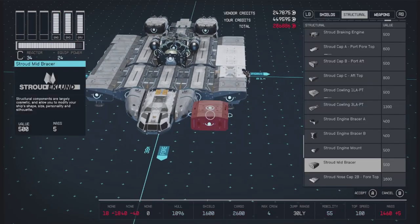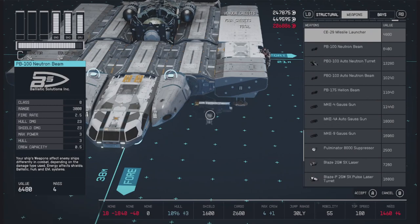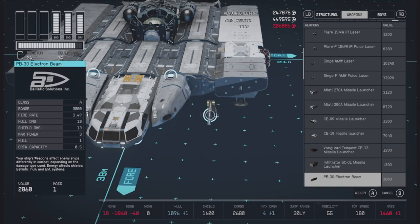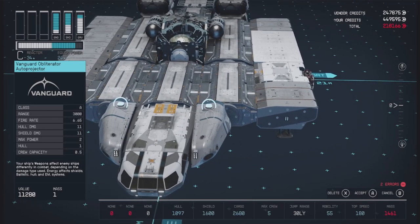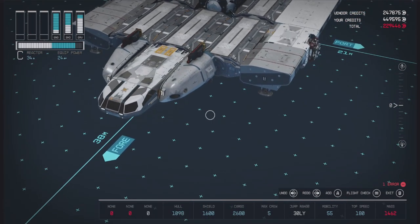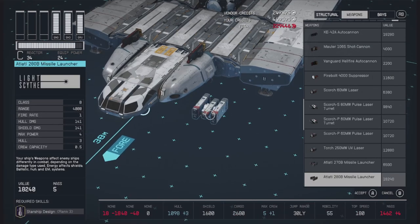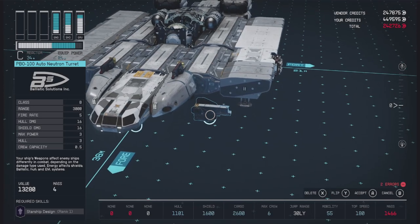Then we just have to look at our weapons. Let's go back up to the top of the list. I know I'm looking for Vanguard Obliterator Auto Projectors. These are Class A but they're really good — great range, high rate of fire, low max power so you could put a bunch. I think I'm only going to put two up front. Then I think we'll go for some turrets of some description for our other weapons. We've got this Auto Neutron turret — that's pretty good. We don't have anywhere to put these though, but that's easily fixed since we're at our outpost. We can grab some equipment plates and slap these down, making four slots where we can mount these weapons.